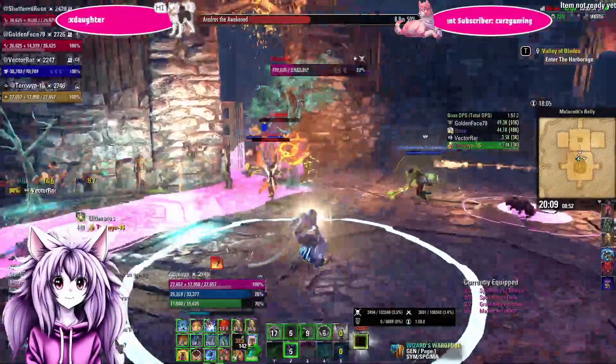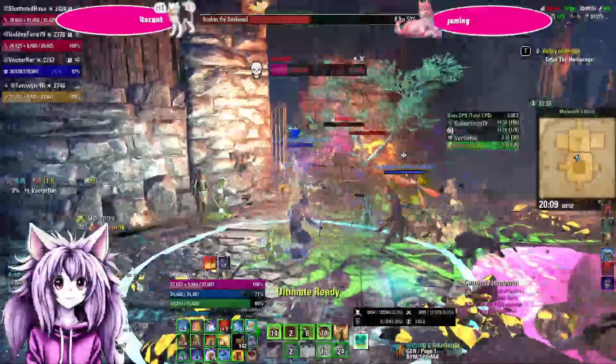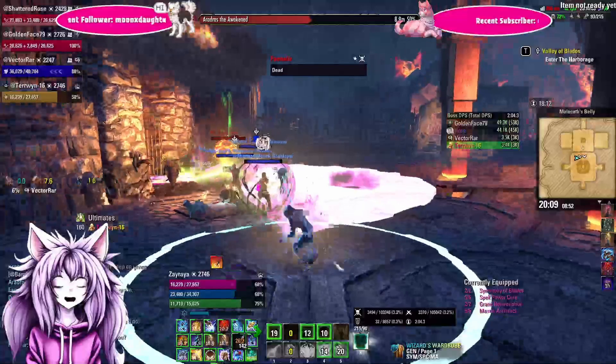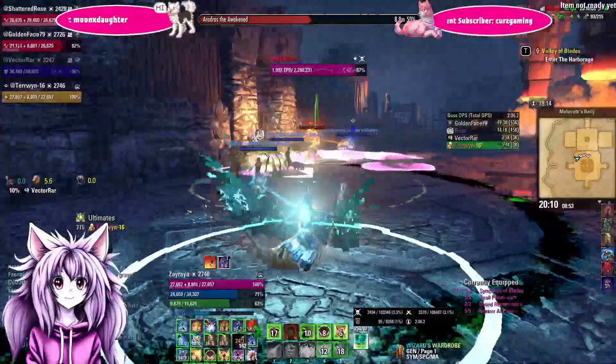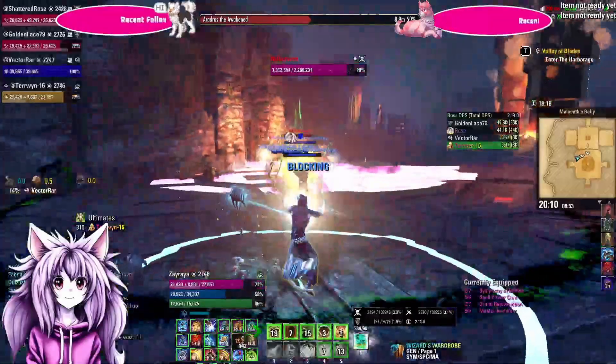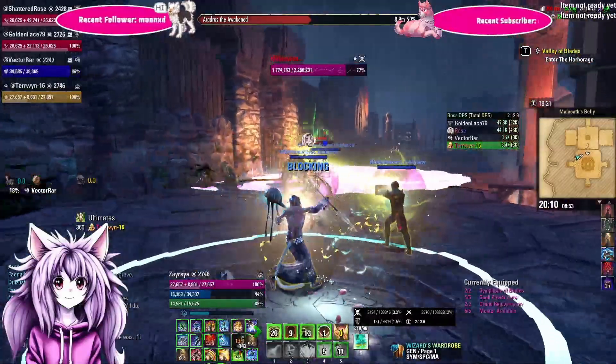I recommend doing the middle mini-boss first — he seems to be the most troublesome. His mechanics are similar to a warrior: he will do a giant swipe cleave, so make sure you're not standing in front of him.